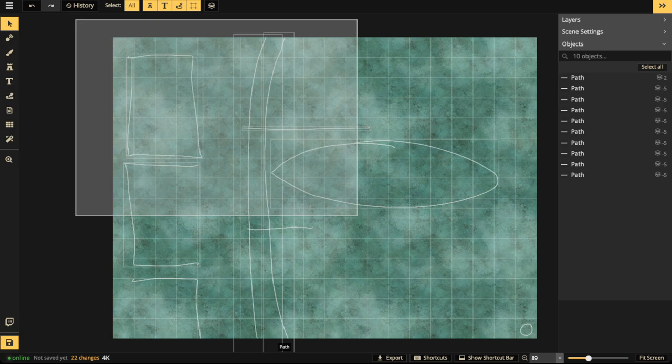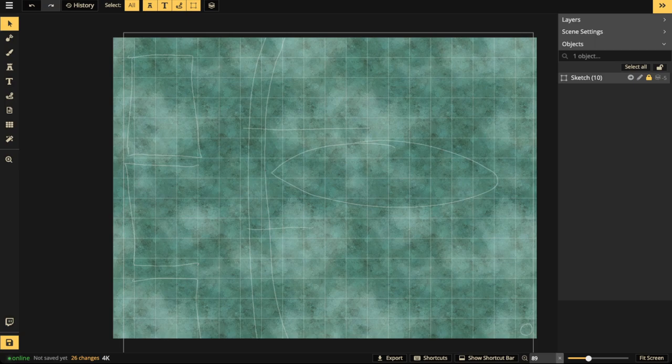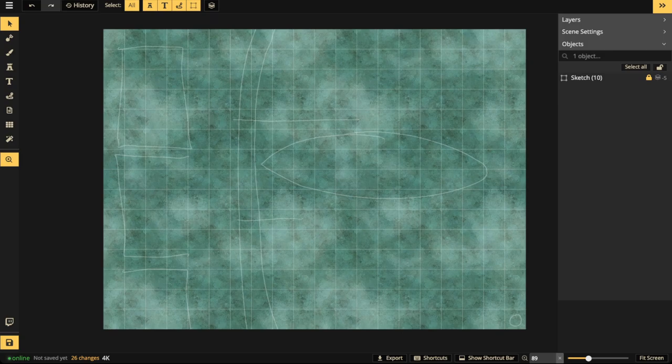I'm going to select all the paths and group them, then rename the group 'sketch' using that pencil rename option. I'll drop the opacity down so it's not too overpowering, and I'm going to lock the sketch. This will lock the whole thing so I won't accidentally select it. The only way to select a locked item is through the right panel — you can't select locked items with the select tool on the canvas.